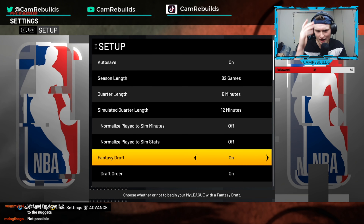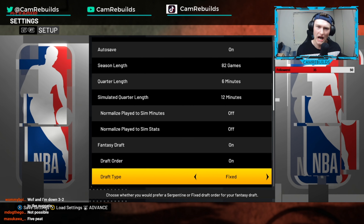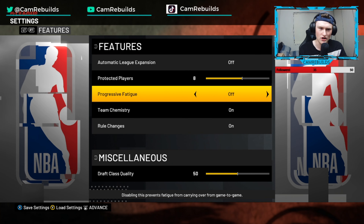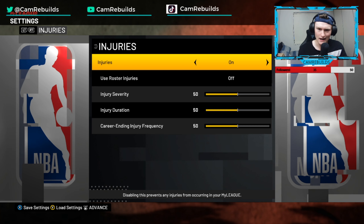So today we will be putting a fantasy draft with draft type fixed. We are doing the last pick fantasy draft challenge, which means we have the last pick of every single round in the fantasy draft — that means we're going to have the worst team in the NBA to start with. Let's make sure all the settings are right. We've got restrictions turned off, and injuries are turned off too. I'm going to run with the Detroit Pistons, and we need to make sure we do have the last pick in this fantasy draft.